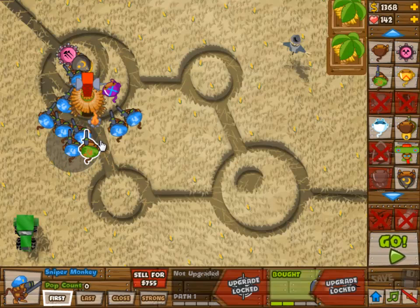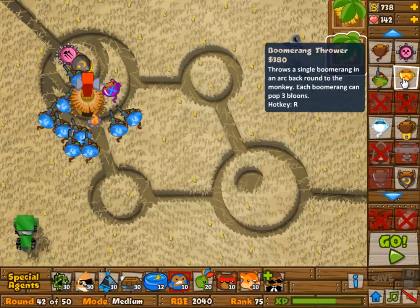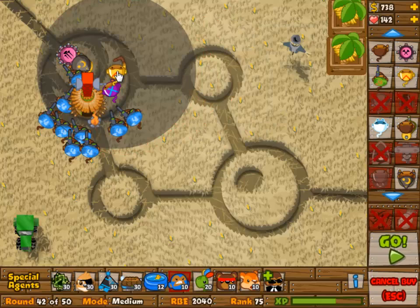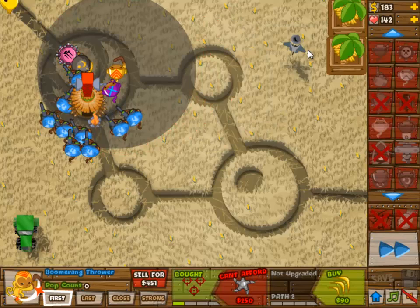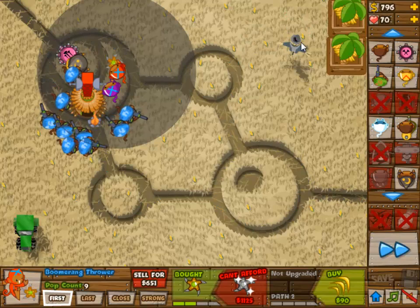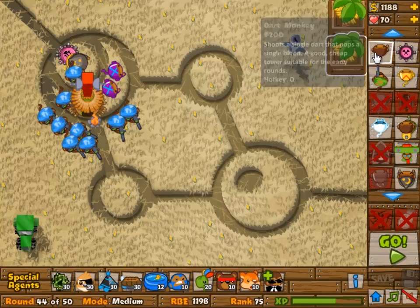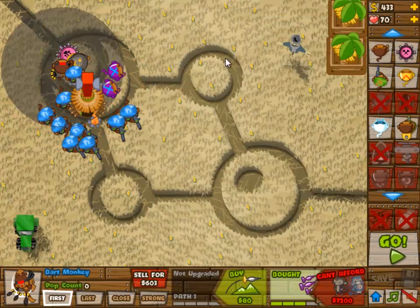As you can see, the village has a pretty decent range. I'm going to plop some sniper monkeys all around it. The first one was set to Strong; the rest were all set to First. I did lose quite a few lives there — I don't think there's anything you can do about that.